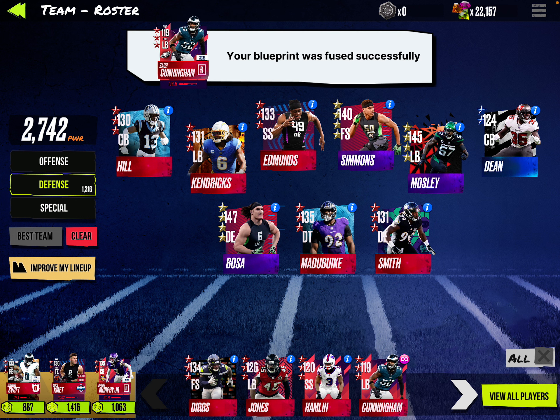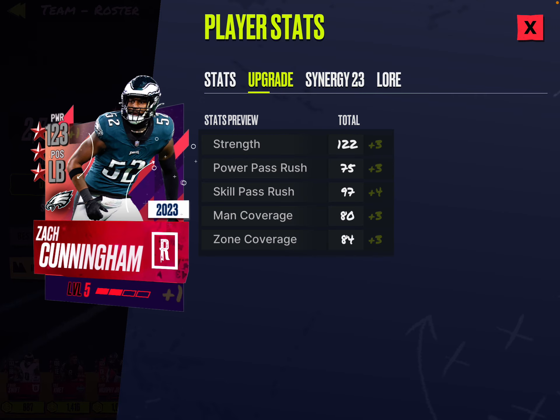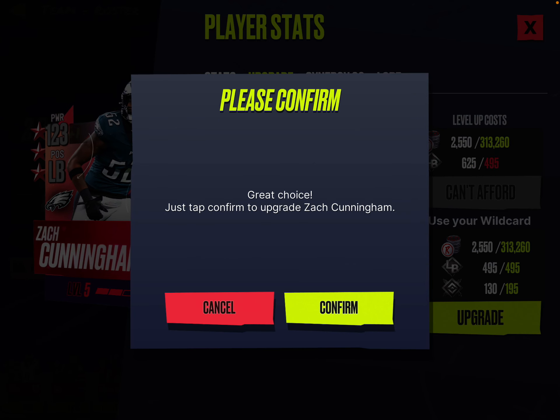I also got my Zach Cunningham. He's also a linebacker, so I'll synergize him as well. I can't upgrade him — he is 123. He's definitely not going to beat my Eric Kendricks, but we have another Epic on the team.